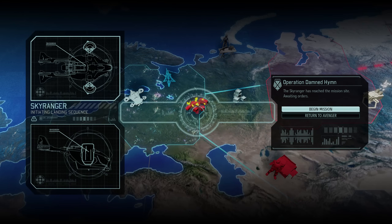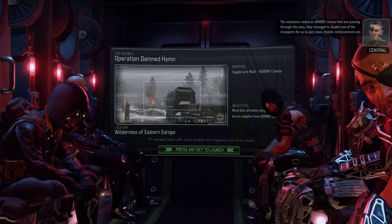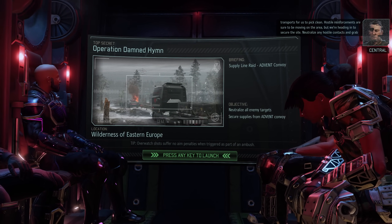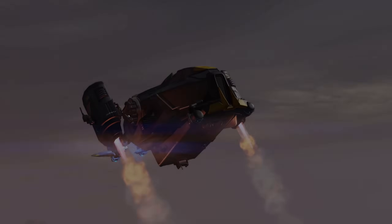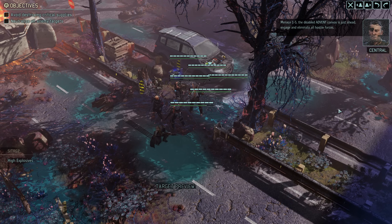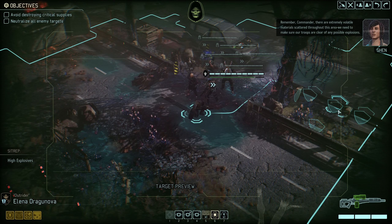We're in the pipe, 5x5. The resistance raided an Advent convoy passing through this area and managed to disable one of the transports for us to pick clean. Hostile reinforcements are sure to be moving on the area, but we're heading in to secure the site — neutralize any hostile contacts and grab whatever you can. The disabled Advent convoy is just ahead; engage and eliminate all hostile forces. Remember Commander, there are extremely volatile materials scattered throughout this area — make sure our troops are clear of any possible explosions.